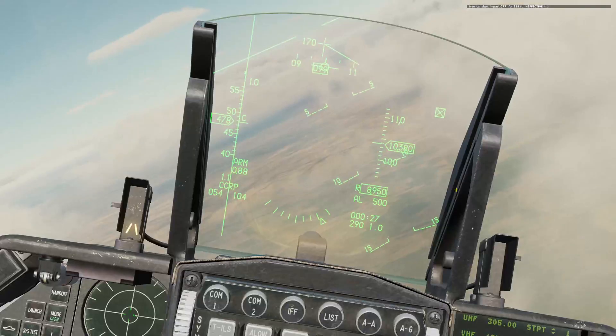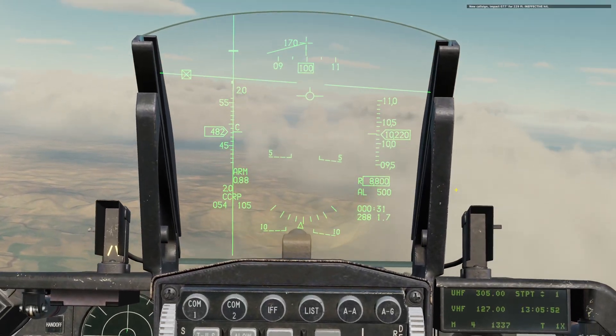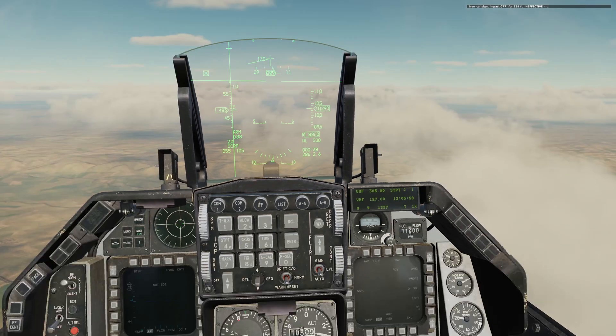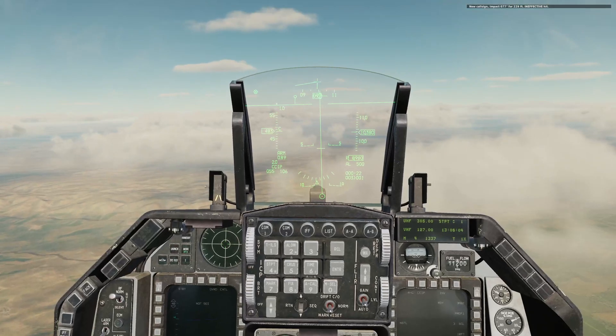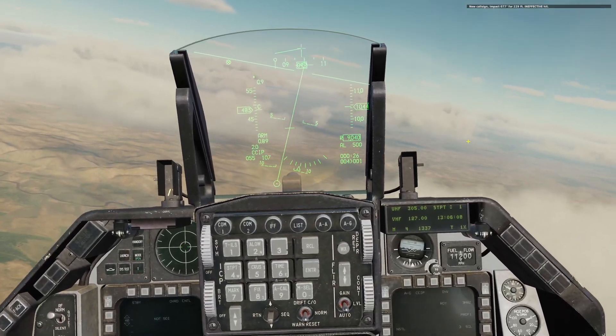Not too bad. Keep in mind that CCRP is less accurate, so you are generally going to want to drop a spread of munitions. Let's switch back to profile one — we're now in CCIP. The symbology is very similar to what you would see in the Harrier. We have the bomb fall line with a pipper on the end. Note that right now there's a line partway down the bomb fall line, and that's because the current position of the pipper is not accurate — the pipper is actually below the bottom of the HUD, offset by an amount mirrored by the time delay cue, or TDC, that line on the bomb fall line. So you have to actually be quite nose down for that to work.